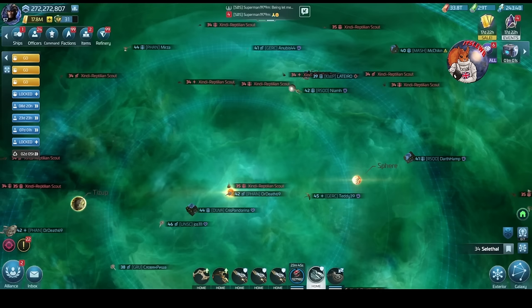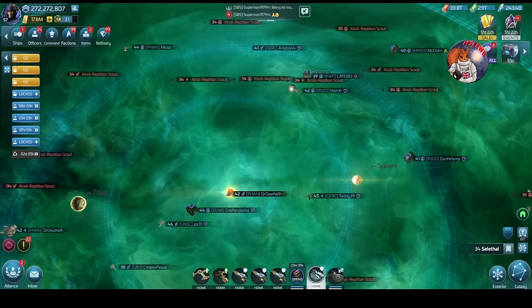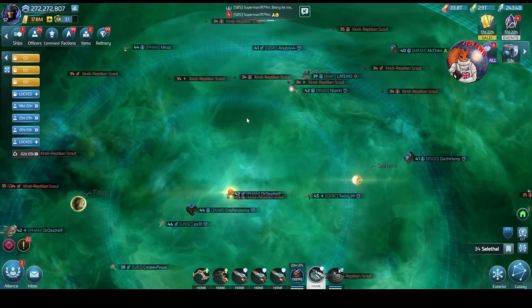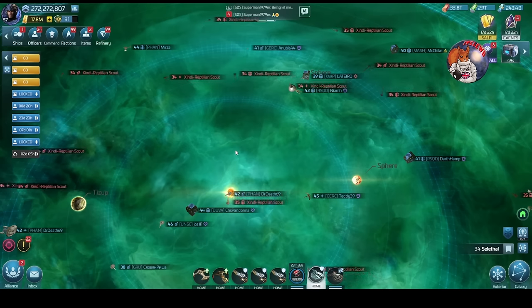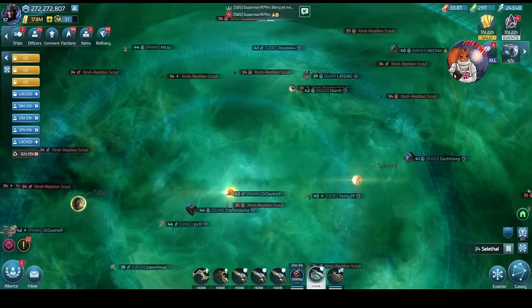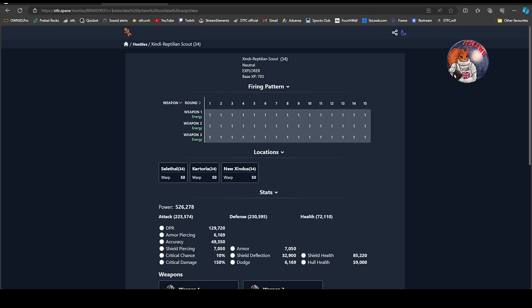These Zindi Reptilian Scouts are relatively powerful, however they do have some quite pronounced changes compared to the rest of the loop just in these first three systems. The firing pattern for these early ones - for people just entering the loop - if we go into stfc.space we can see they just carry three energy weapons, meaning you can use your standard Pike, Moro, Chen against these hostiles.